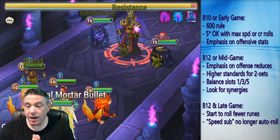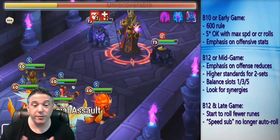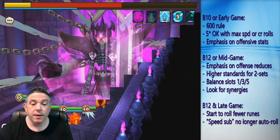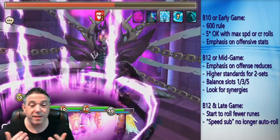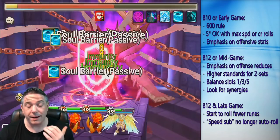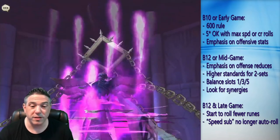So let's talk about, first and foremost, how the new B12s have kind of changed rune drops. In the B12s, the legend drop rates have been increased and they only drop 6-star. Of those two changes, the really bigger deal is actually the fact that it only drops 6-star runes.